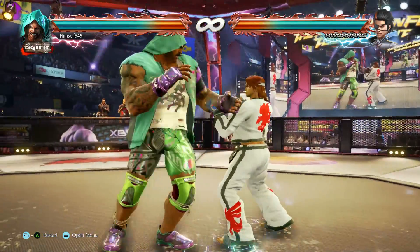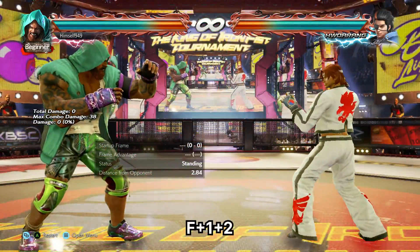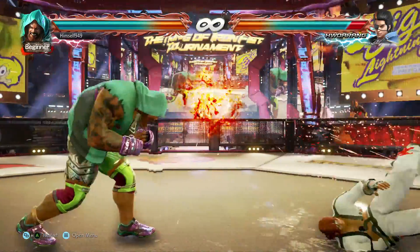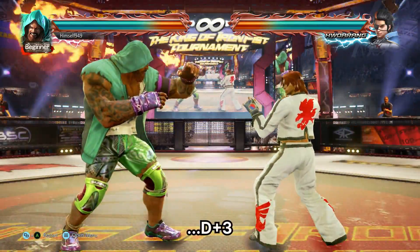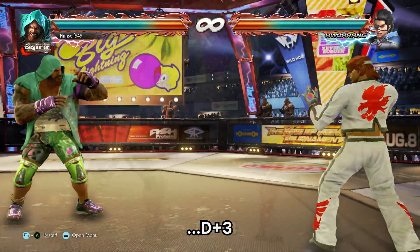The former also covers his weak side. For a long range punish we have f1 plus 2 — this is 15 frames and a power crush. On hit, we also get oki. If they stand or back roll, df1 launches. If they stay down, d3. We also get a stomp at the wall.